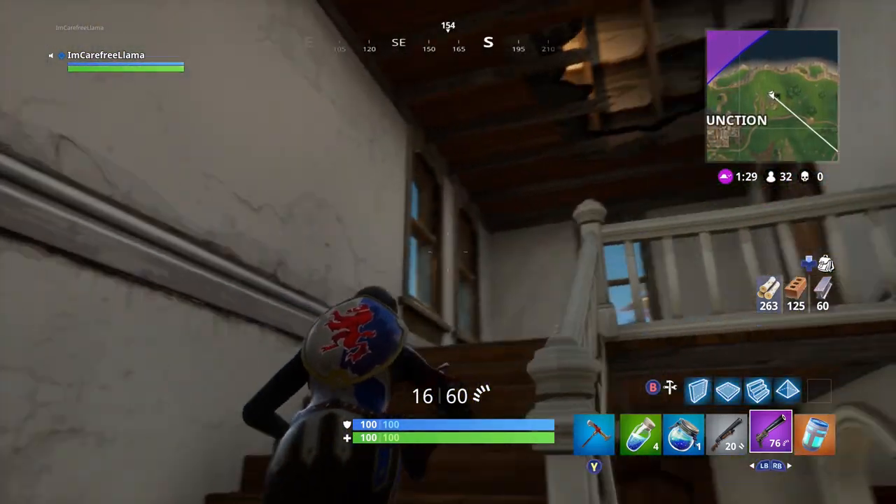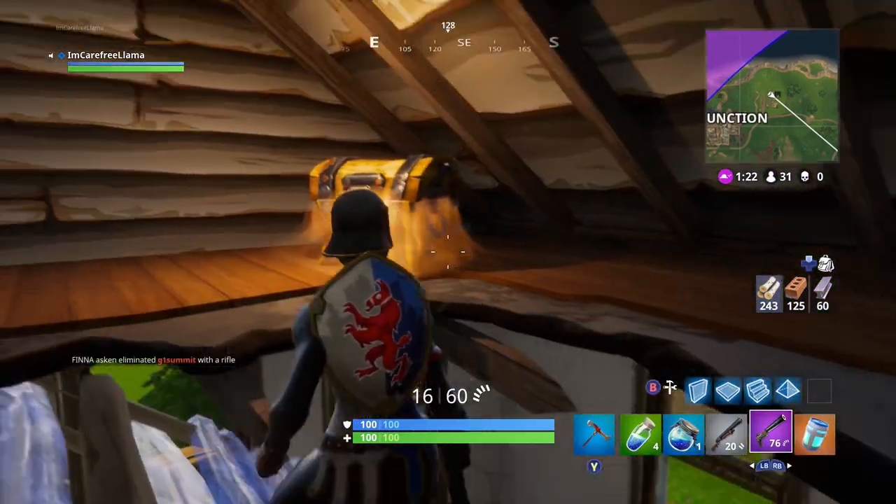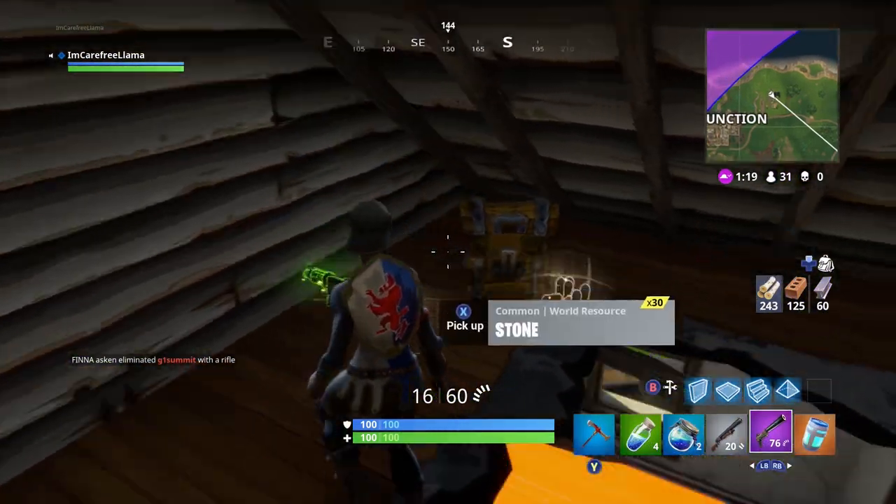Next, we're going to go inside the two-story house, straight up the stairs, build a ramp, go through the hole in the floor, and find the next chest.